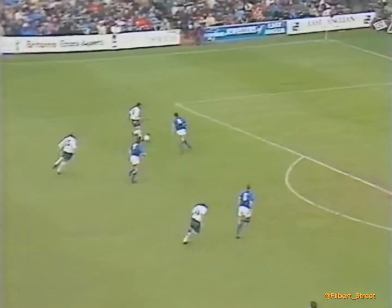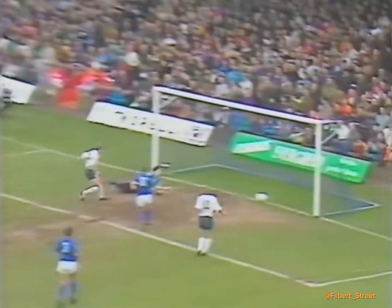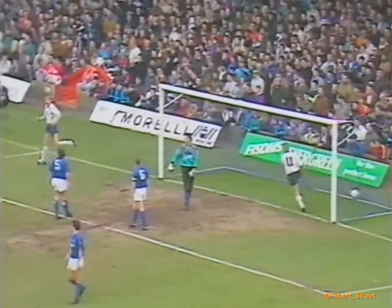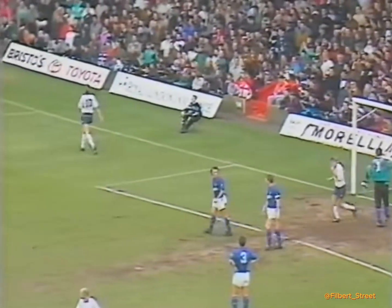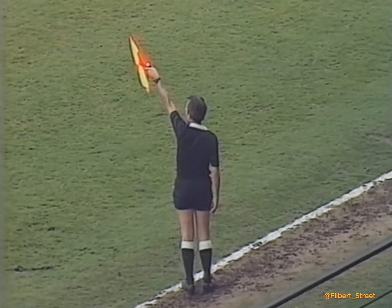Ormondroyd now knocks it forward for Johnson — this time he's onside. Ormondroyd hasn't seen the flag; Thompson goes on, Ormondroyd is in again, but the linesman's flag is up on the far side. That's the 2nd time Ormondroyd's had the ball in the Ipswich net, and the 2nd time it's been ruled out.